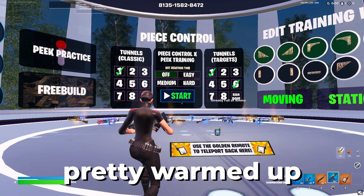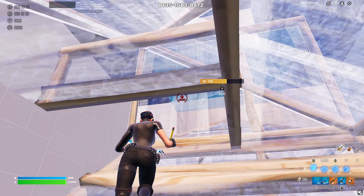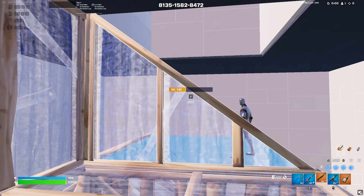At this point you should be pretty warmed up, so for the last part of the routine hop into Raiders Mechanics Train map v4 and do the peace control tunnels.